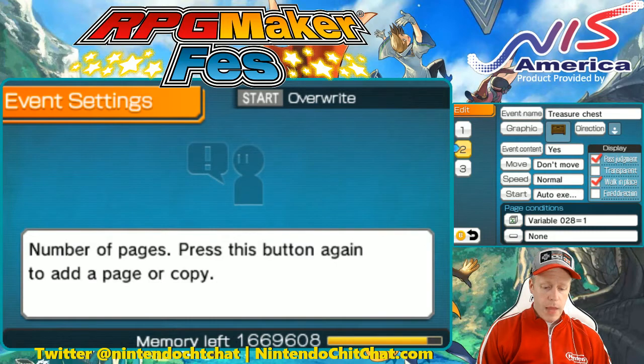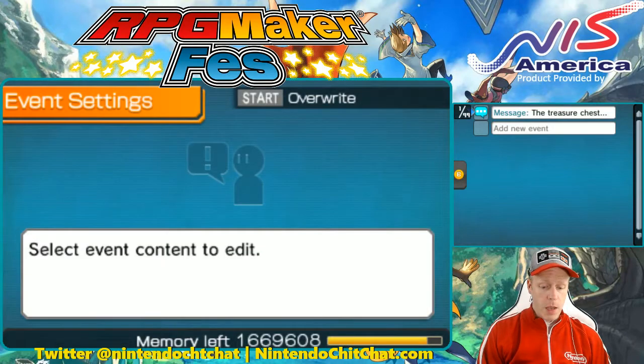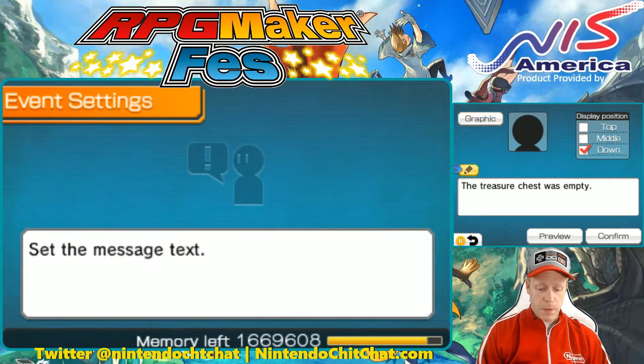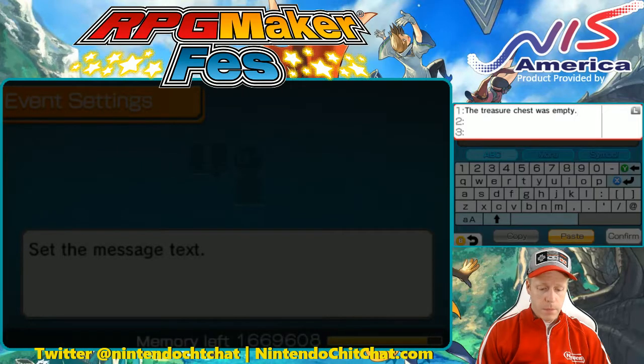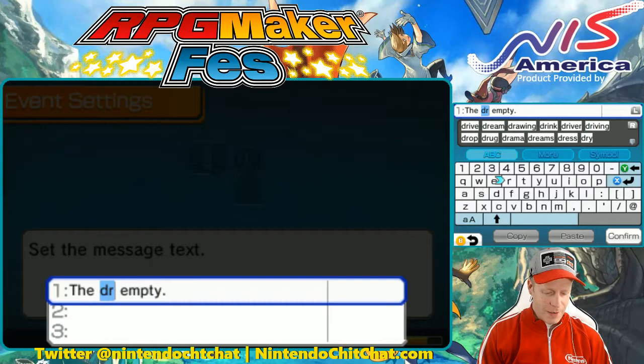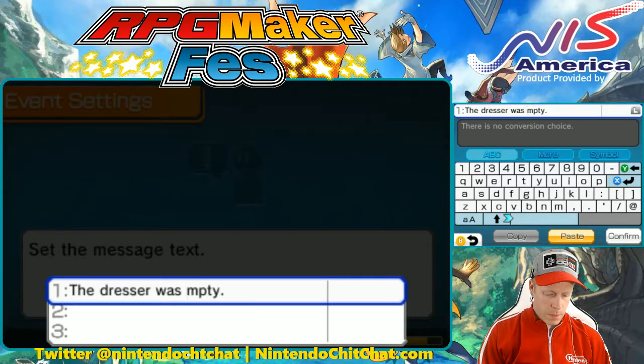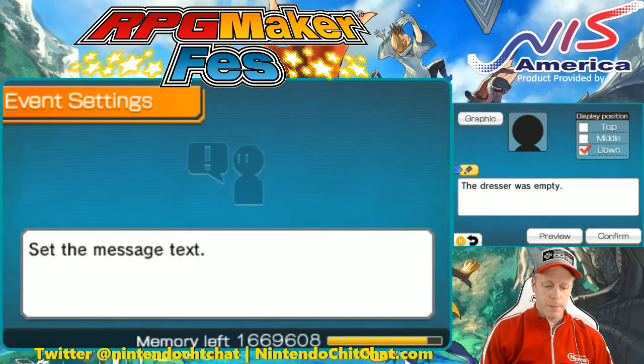There's no opening dresser drawer in the assets, so everything will remain the same for all three pages. You could change the text as well — 'treasure chest' could say 'this dresser drawer was empty.' If you have a dresser and your dialogue says 'the treasure chest was empty,' it's kind of lame. So we'll quickly change that to 'the dresser was empty.' Perfect.